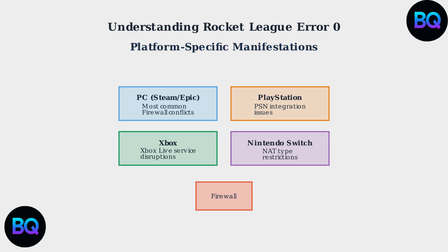Understanding these fundamentals of Error 0 helps explain why this connection issue affects so many players differently. The combination of network complexity, platform variations, and Epic Online Services integration creates multiple potential failure points that Epic Games continues to address through regular updates and infrastructure improvements.